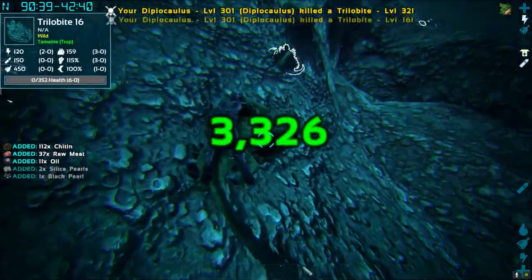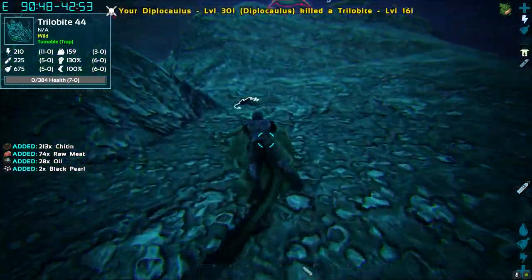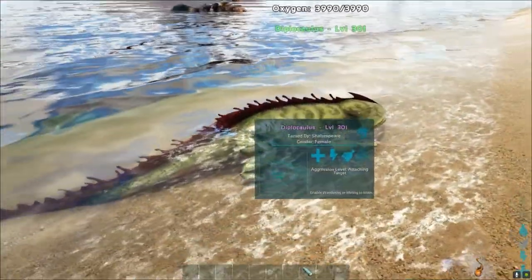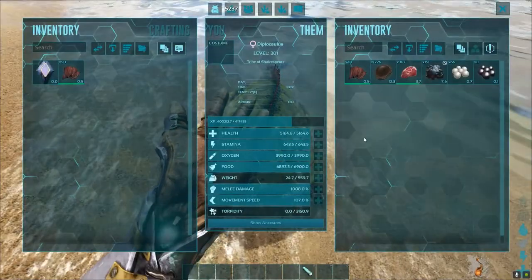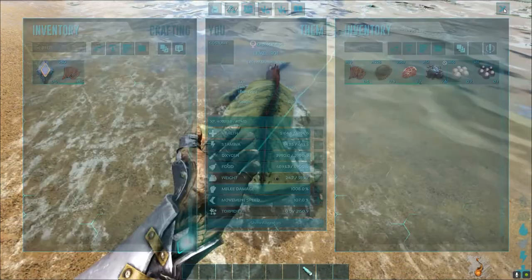Let's kill some trilobites and see what we get. When we ride them over land, we will be automatically dismounted. Let's check the inventory — you can see lots of chitin, oil, and black pearls. Thank you guys for watching, have a good day!